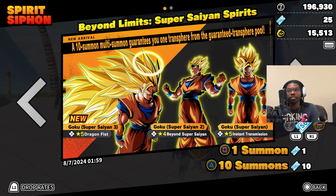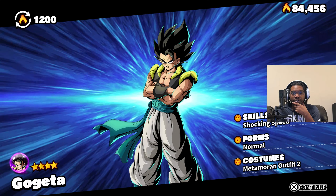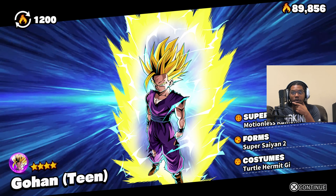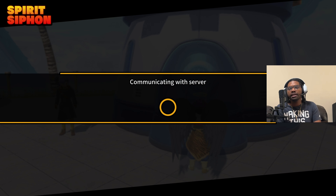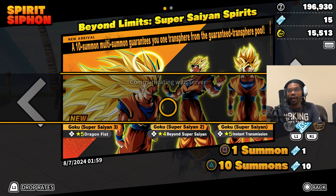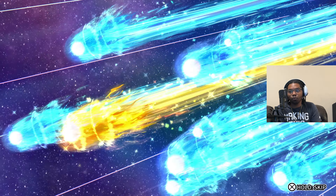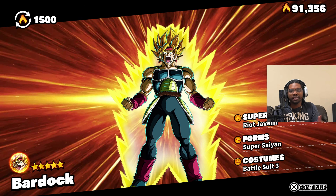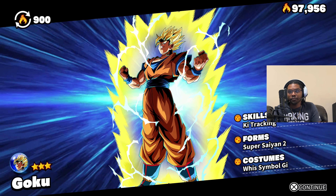We'll start out with the tickets, then Zenny, then finish it off with TP tokens. I'll skip through the animations. Not looking great so far — but we at least got Super Saiyan 3, so at the very least we got the new transfer. I don't think he comes with a new super attack. We got the new transfer though, so W for that. After the summons we might as well run into practice and test out the new transfer.